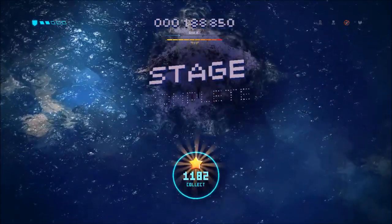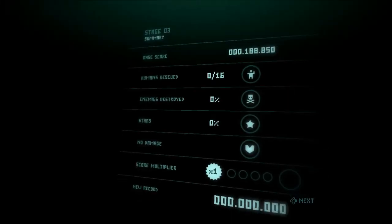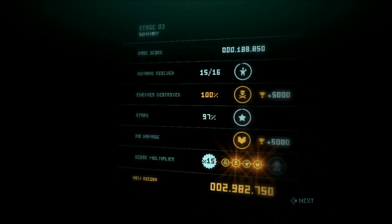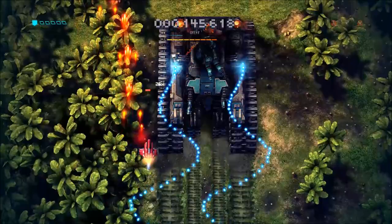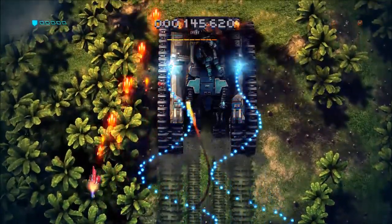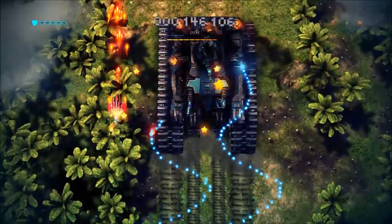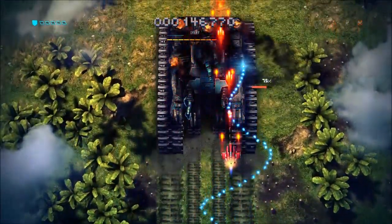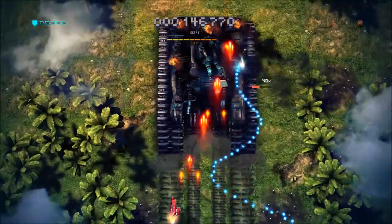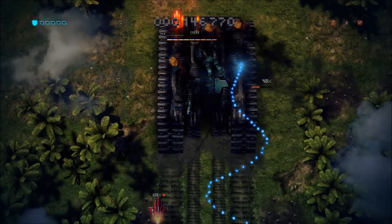Below are the available upgrades for your ship: Health, Main Cannon, Wing Cannons, Magnet, Missiles, Laser, Energy Shield, and Megabomb. Upgrading your Main Cannon is smart because your ship will begin each level with boosted damage. Magnet is very helpful to draw in stars, health, upgrades, etc. Missiles are my personal favorite because they've saved my butt so many times.